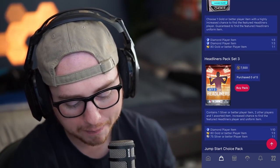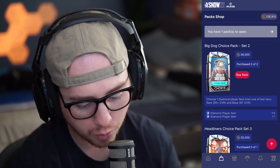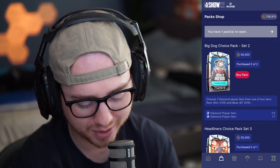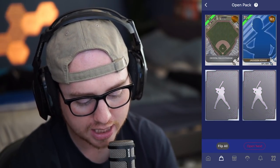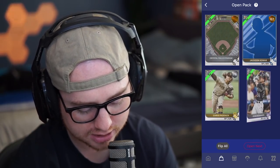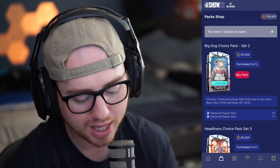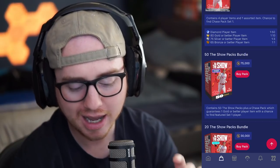The second tab is where we can actually purchase packs. I'm going to buy one headliner pack — yes, I want to buy that pack. I just spent 40,000 stubs and opened it on the app itself. We got a bronze, a silver, and another silver — so packs are not necessarily the move. But if there's a flash sale going on, you don't have to miss it; you can come in here and get those flash sale packs right on the app.